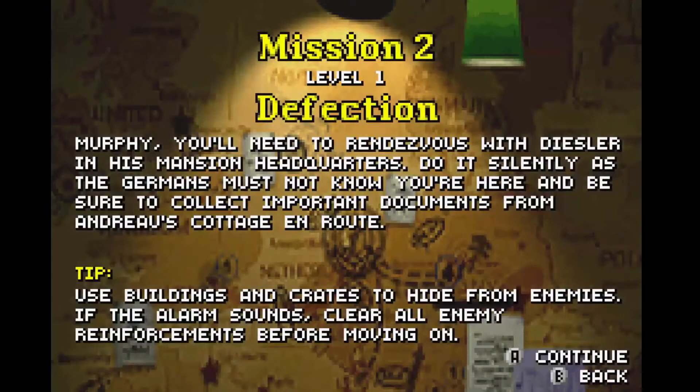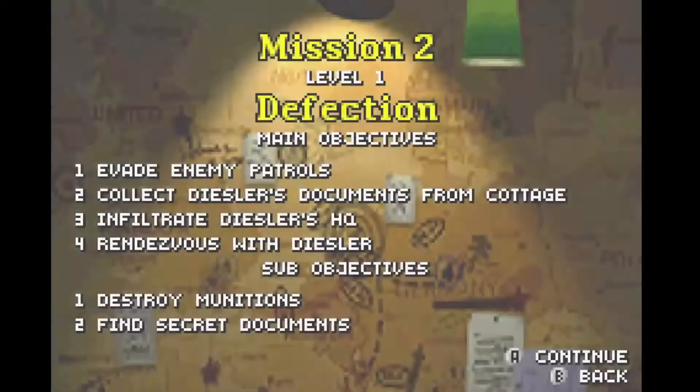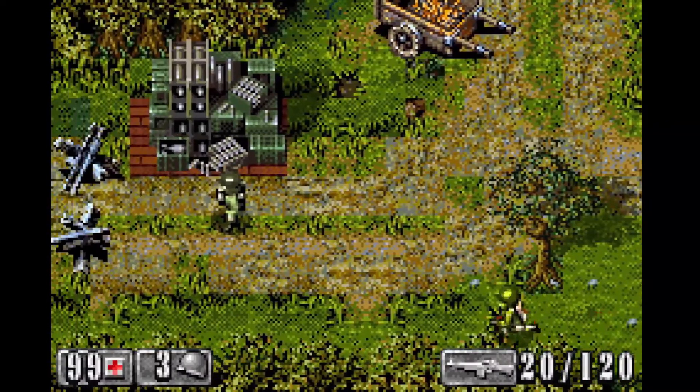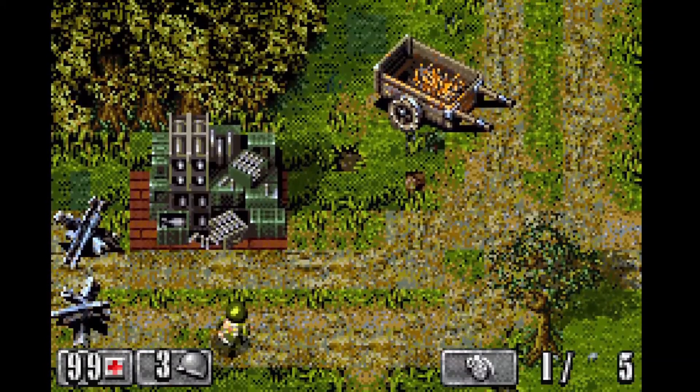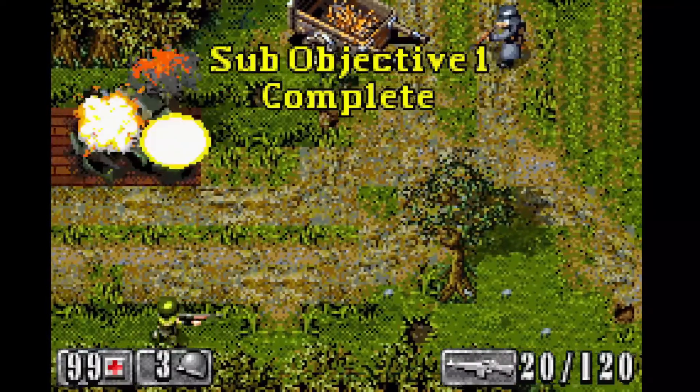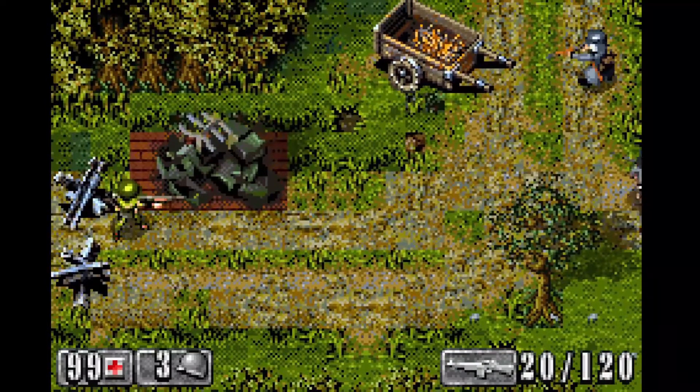Levels have between 1 and 4 main objectives that must be accomplished to complete them. Some examples are breaking through enemy lines, securing areas, and destroying various enemy technology like aircraft and a radio tower. With the exception of the first-person levels, there are between 1 and 2 optional sub-objectives, such as destroying munitions or finding secret documents. Whenever a main or sub-objective is accomplished, the game will let you know and also check it off your objectives list.